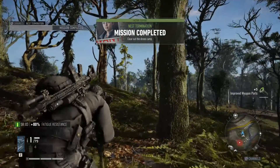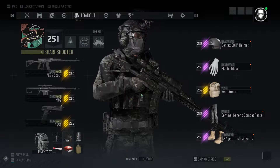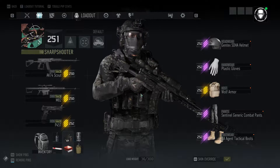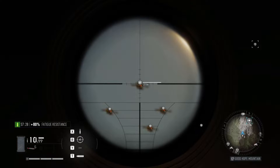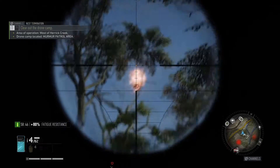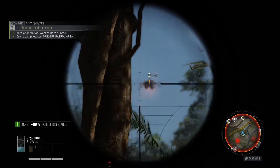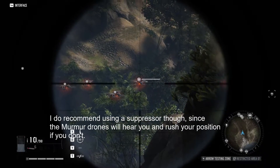I'll go for the damage to drones bonus, and I've got it upgraded to Mark III, so it's got that passive bonus of 9% damage to drones. You can use any 50 caliber sniper rifle you want — the HTI, the TAC-50, or any of the others. I prefer using the M82 because it's semi-auto, so I can usually take out two or maybe even three drones at once if I'm lucky, without them getting alerted and flying around and making them harder to hit.